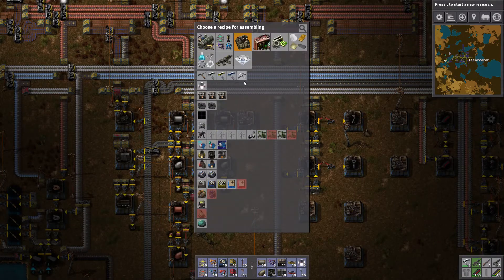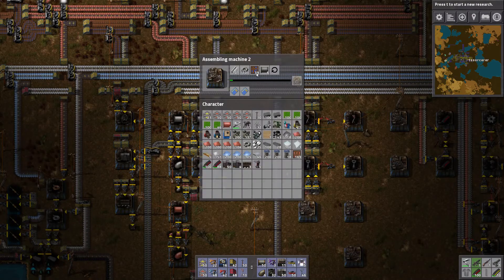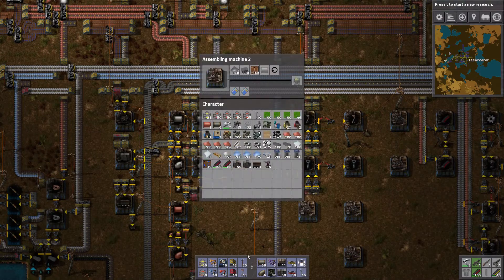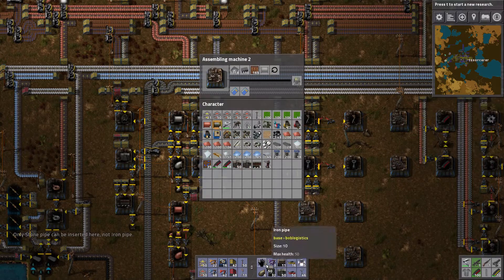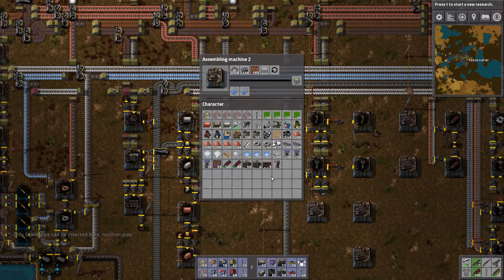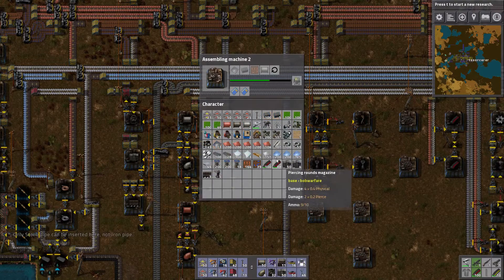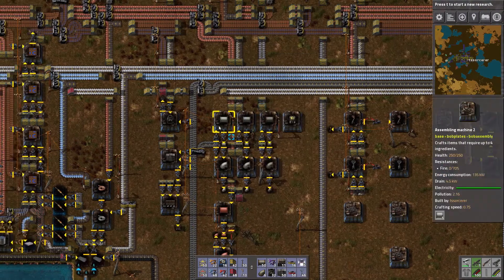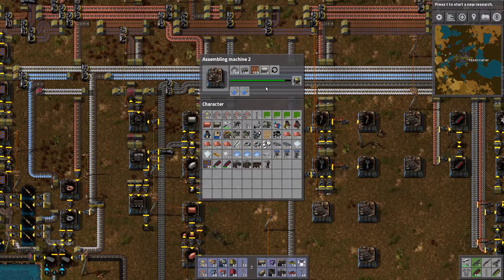Then I need a chemical plant. This is as ridiculous as you think it is. Then I need an electrolyzer. It's steel and stone pipe - wow, Bob forces us to use stone pipe. So it's a chemical plant, two of those, one metal mixing furnace, two chemical furnaces, and two electrical assemblers. Then I need three electrolyzers - oops, I need three.